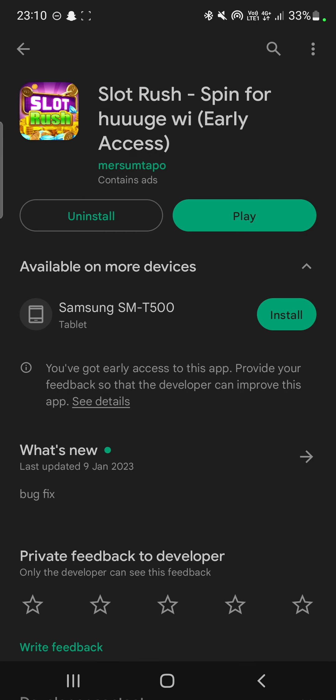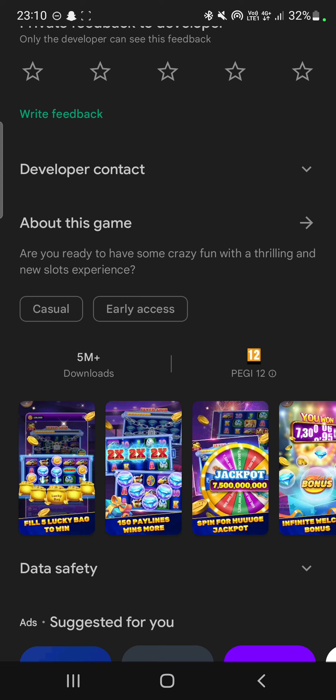Here we have the app in the app store. It's called Slot Rush: Spin for Huge Win — without the N — which kind of sums it up. It's made by a developer called Mursum Tapo, who only has this one game. Interestingly, that one game has gone viral with five million installs, capturing the attention of people who want to make money through app advertisements from other games.